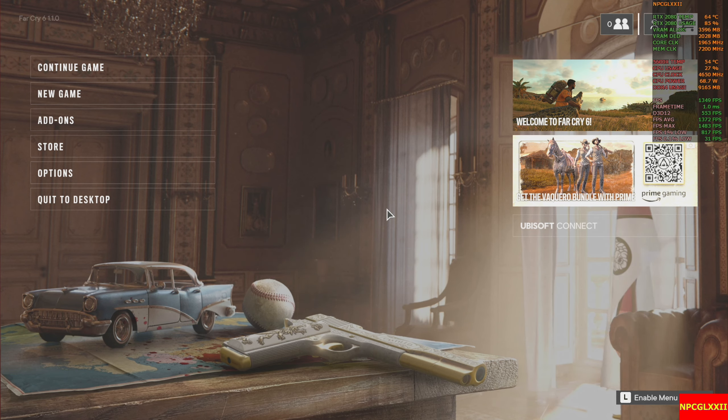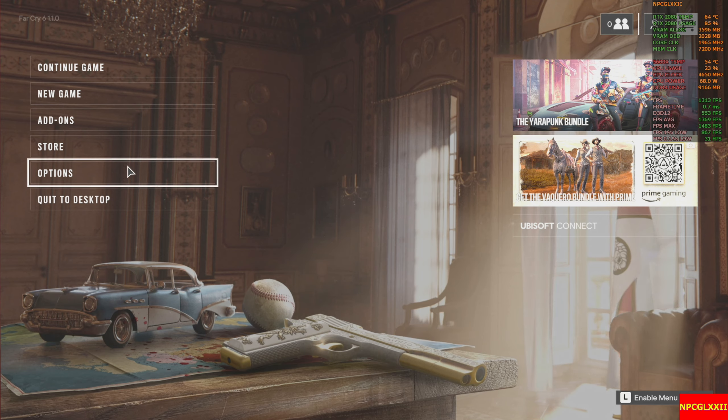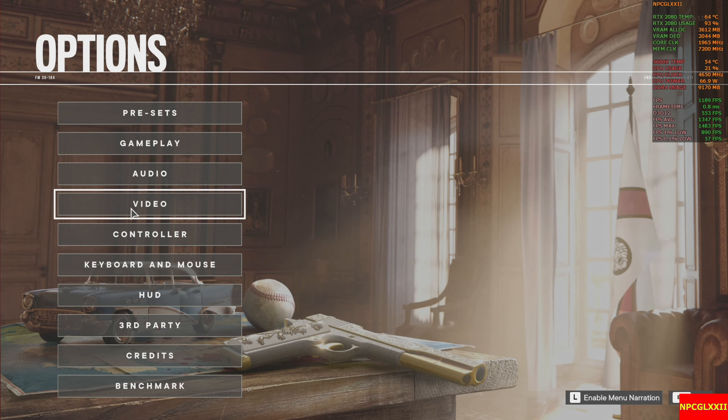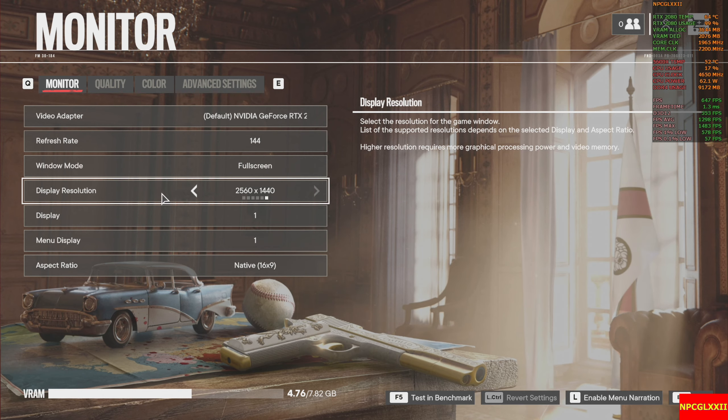The monitor has HDR with a net brightness of 600, but I won't actually be turning on HDR. I've already played through this a little bit to get the settings right. Also, this monitor is a 144Hz up to 240Hz monitor, which can also do 60Hz of course.